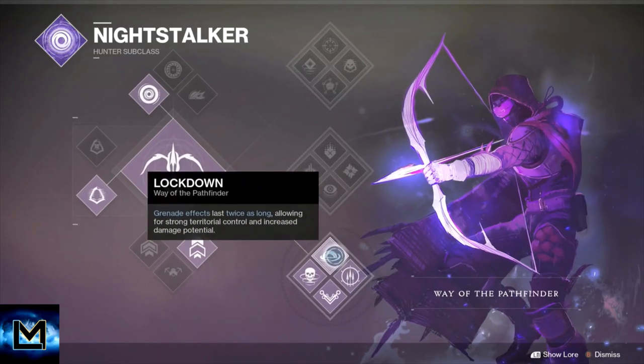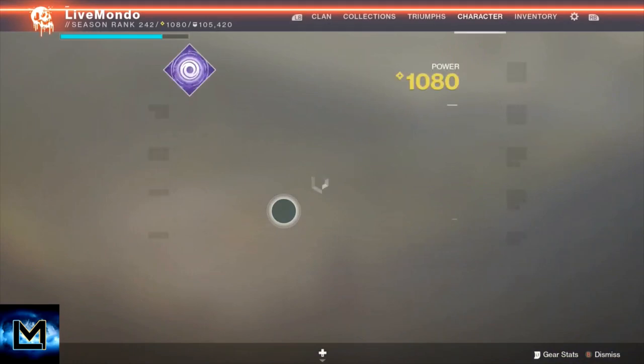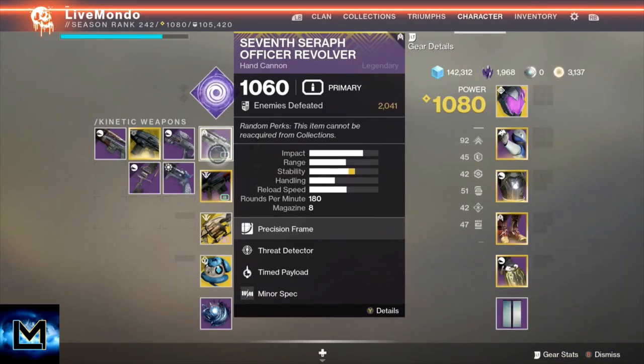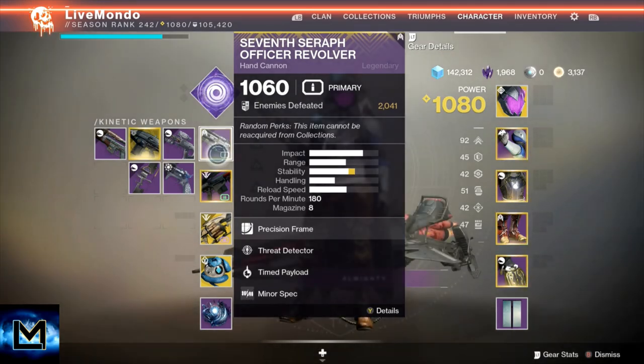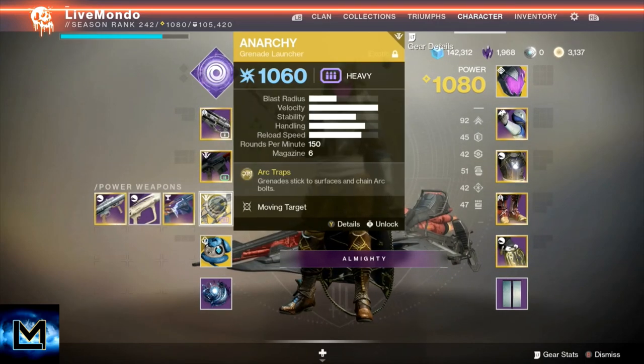Because we're not actually planning on doing too much combat during this strike — we're going to try and get to the boss as quickly as possible. I'm using the 7th Seraph Officer Rifle. Mine has Time Payload on minor spec. That's for help with producing Warmind Cells. Tatara Gaze is a high impact, long range sniper rifle. It's good for breaking the boxes.